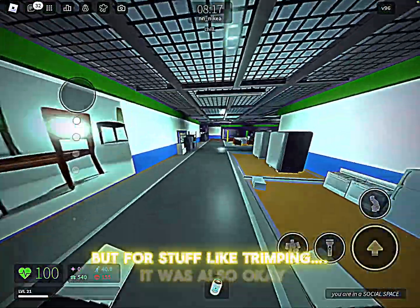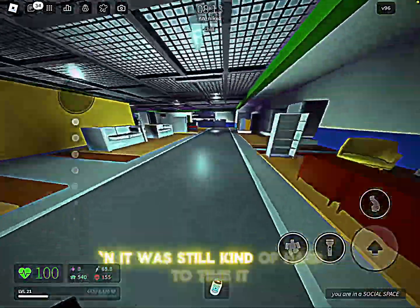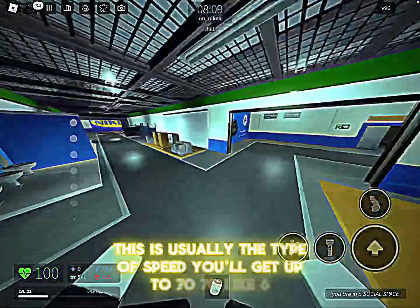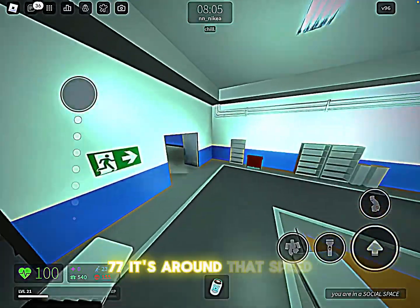The map was okay for showing strafing and tripping, but it definitely wasn't the best and was still kind of hard to time. This is usually the type of speed you'll reach — around 76 to 77.